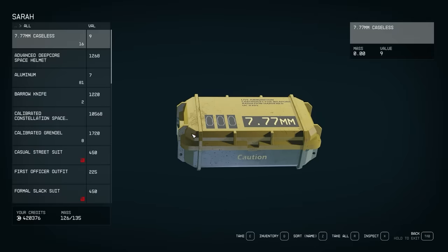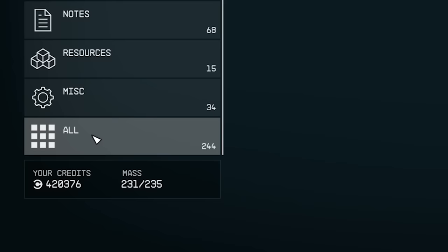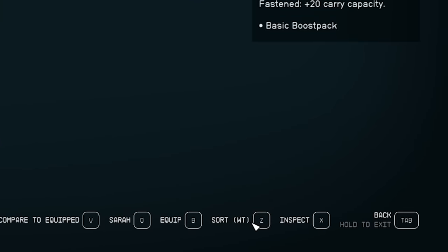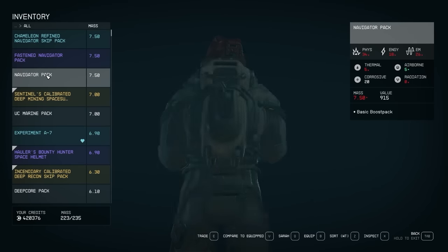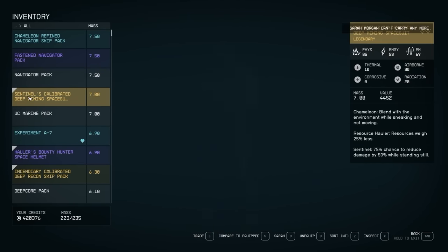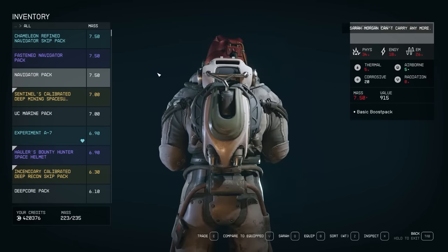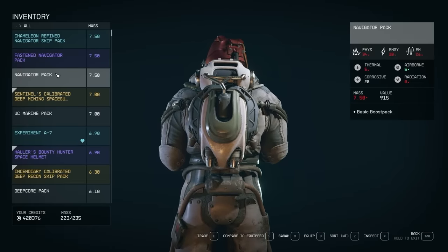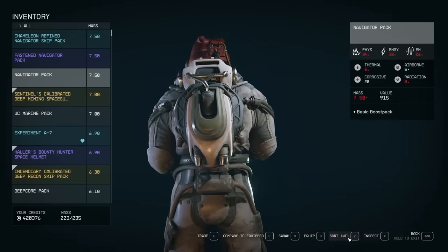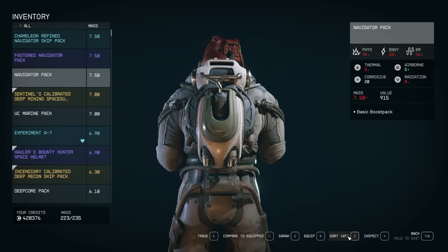If you're really struggling with your inventory, go to your inventory while talking to your companion, click on 'all,' and sort by weight. You're now looking at the heaviest item you're carrying and you can give that item to them. Keep giving them items until they're full — you'll get an error in the top right signifying they can't take any more weight. Sorting by weight when you're trying to sort out your weight woes is a really handy thing to do.